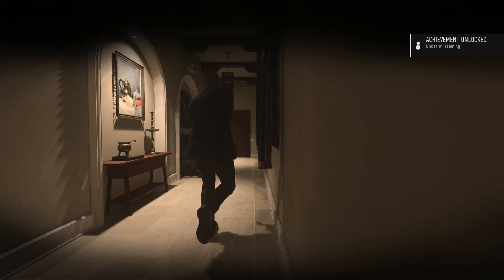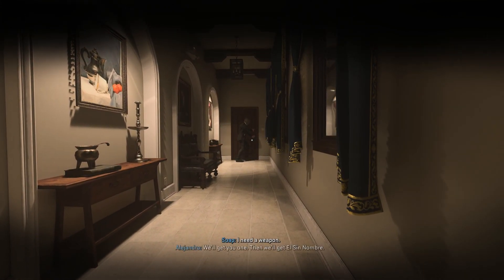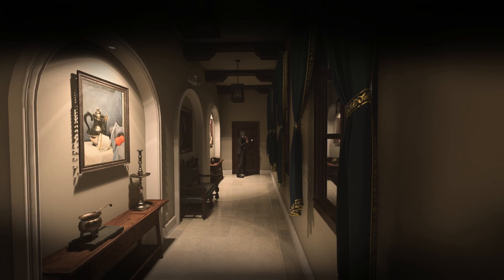There you go — Ghost in Training achievement unlocked! It's a little tough up top; the AI that went the wrong way is probably the toughest one to deal with. Other than that, super easy, good to go. Hopefully this guide helped you out. If it did, make sure you leave a like, subscribe — sponsored equipment in the description below. That's going to be it for me, thank you so much for stopping by.